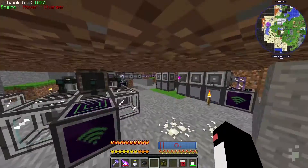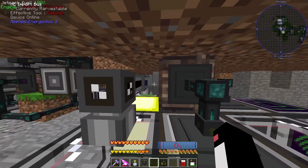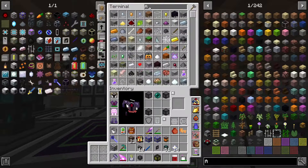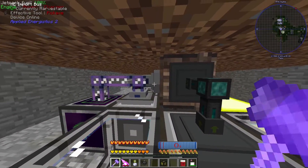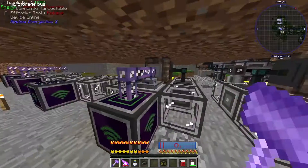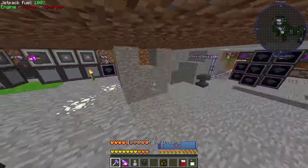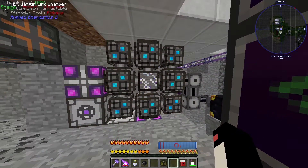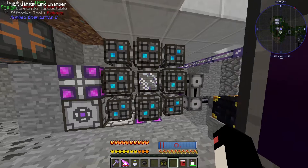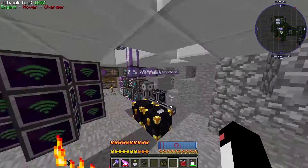We did quite a bit of automating though — we got the dense energy cell set up and fixed an overflow issue. We can speed these up with acceleration cards, which I think we can do quite easily. We have quite a lot so we might as well — that way if we get a bunch of fluix crystals and stuff it'll be a lot faster. The nether stars we don't need in our backpack so we can let them be used up in our network. This system still doesn't work — I'm going to watch some more videos between episodes to try and figure it out. Thank you guys for watching — if you enjoyed, please consider subscribing and I'll see you in the next one.